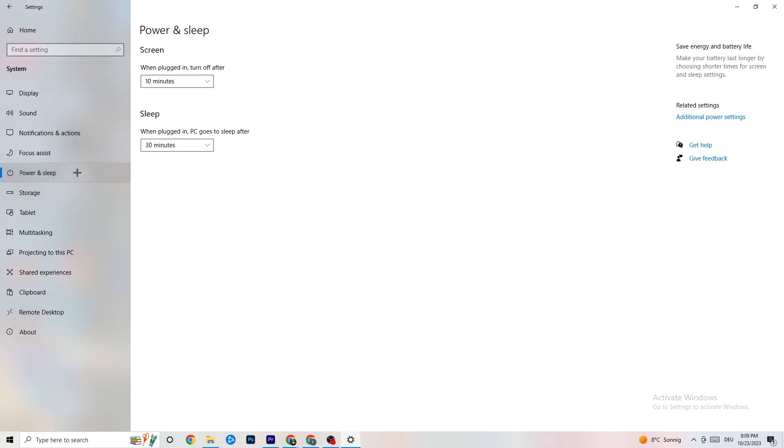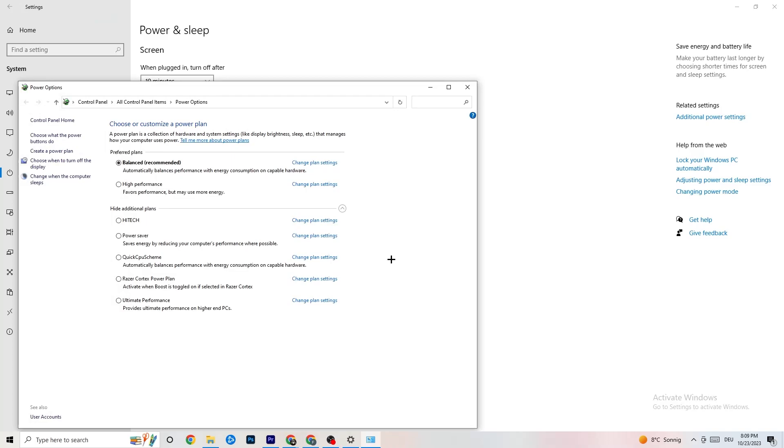Next, go to 'Power and Sleep' and click 'Additional Power Settings.' Try both Balanced and High Performance modes to see which works better for your system. For some people Balanced works fine; for others High Performance is better.